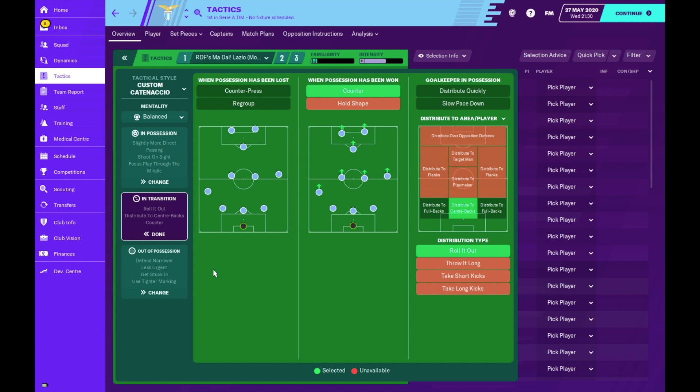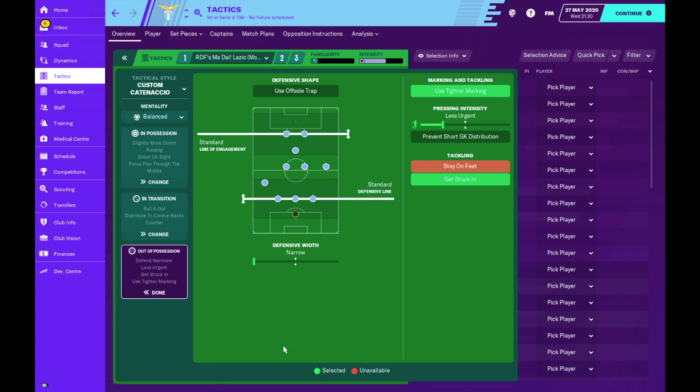In transition when possession has been lost, I didn't want to use 'regroup' because I felt we sat back too deep - a lot of the time we were actually defending inside our box, which gives opponents lurking outside more time and freedom to pop off a shot or pick out a dangerous pass. When possession is won, we ask our team to counter - that is very important for our counter-attacking play. When the goalkeeper is in possession he distributes to our centre-backs; my preference is to 'roll it out' rather than take short kicks.